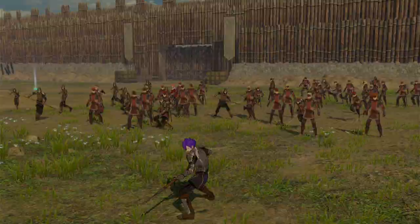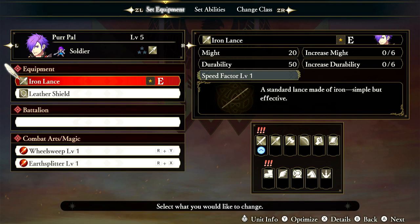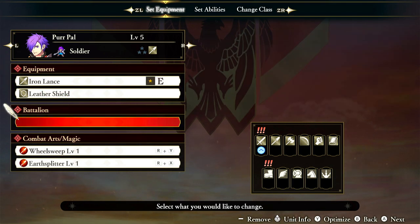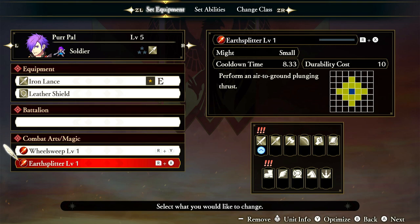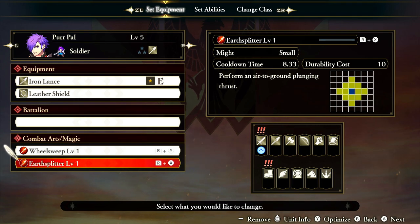Let's go over the basic starting abilities. We have Wheel Sweep and Earth Splitter. Wheel Sweep has medium might, a little bit more damage, durability 15, cooldown of 12 seconds which is on the longer side. Earth Splitter has an 8-second cooldown. Pretty wide area, pretty good damage. Wheel Sweep performs a wide sweep, while Earth Splitter performs an air-to-ground plunging thrust.